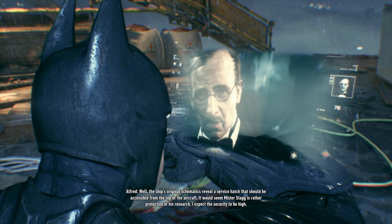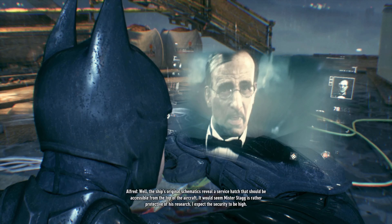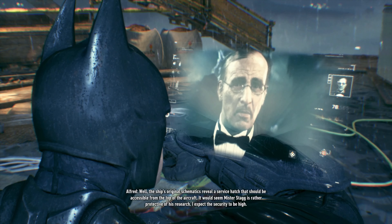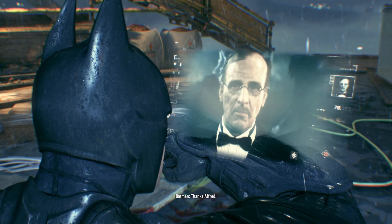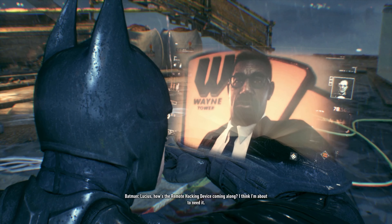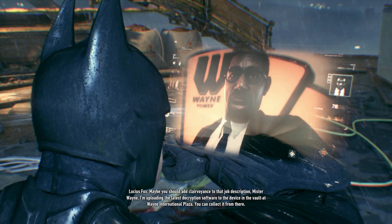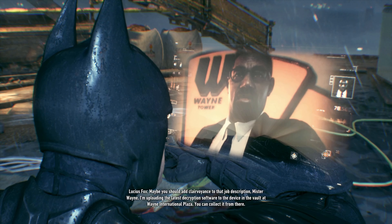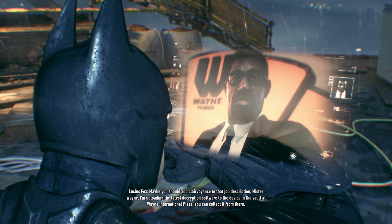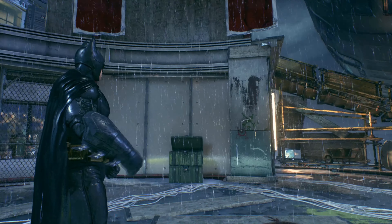Now that the watchtower is taken care of, we need a way into Stagg's airship, but we don't quite have the means to get in there yet. Thankfully, Lucius has us covered. All we need to do is get a remote hacking device from the top of Wayne Tower, which is like to the left or something. It ain't far.